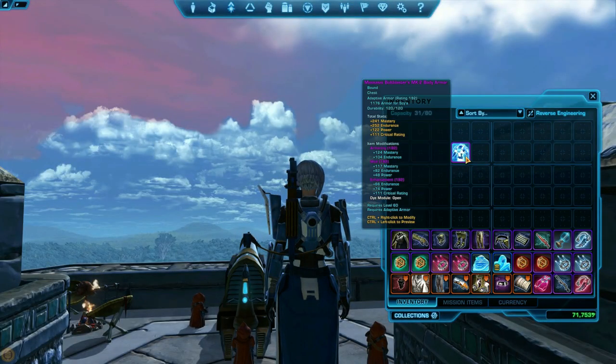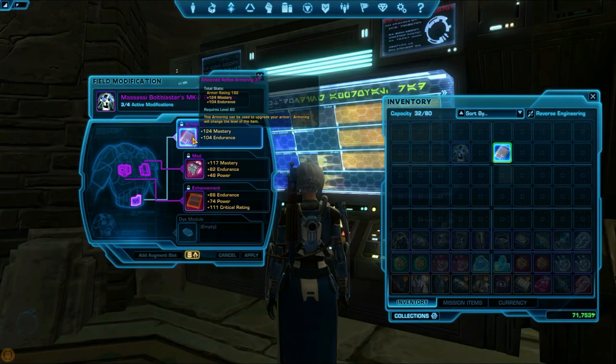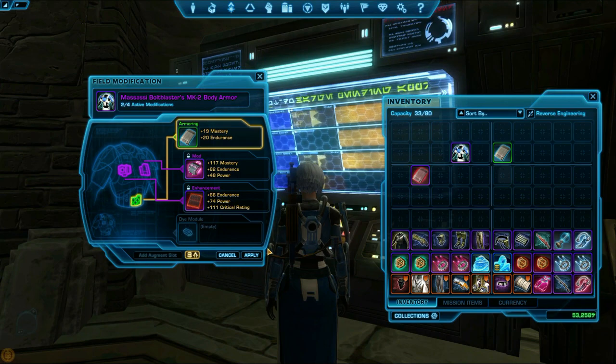To mod your armor, CTRL right-click your armor piece. This will show the modifications your armor currently has in it. You can drag them into your inventory to remove them, or drag modifications from your inventory into your gear to replace old ones. Removing modifications costs credits, and adding new ones is free.